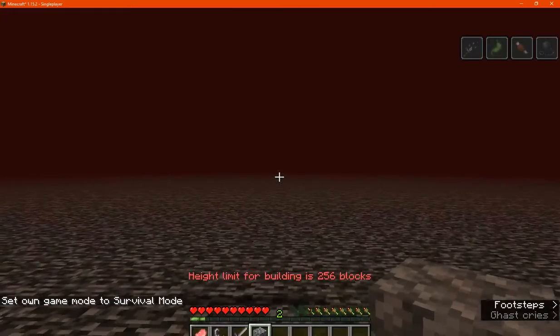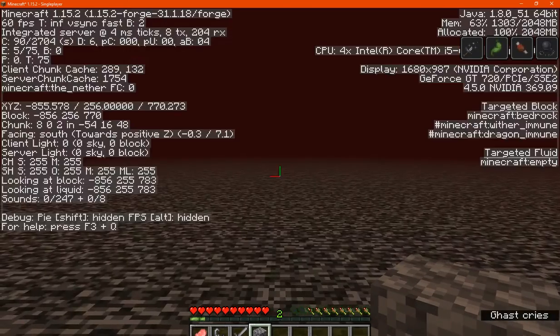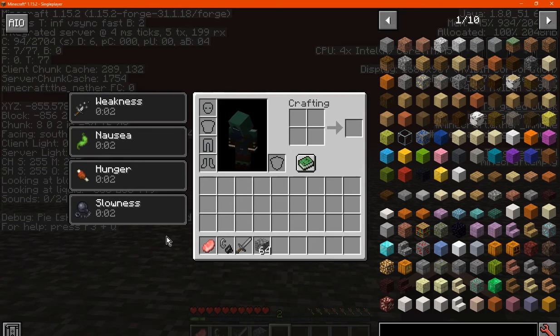The height limit for building is 256 blocks. So I can't do anything about that, and yes I know the nether is at 256 compared to 128, but I'm assuming that depending on how you've got the nether set up — if not at a 256 height — you probably might have it where the effects are a lot stronger or longer than what I'm getting here, possibly.